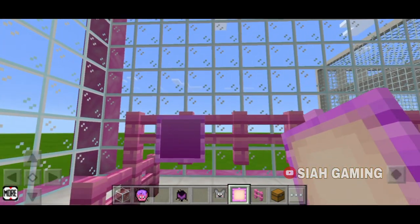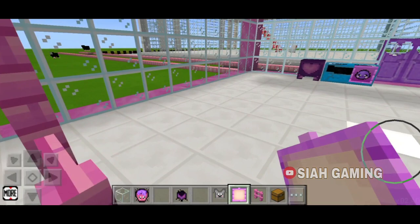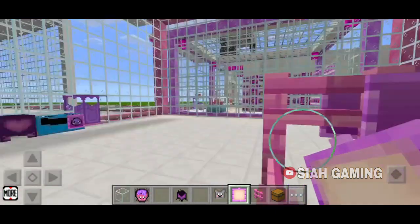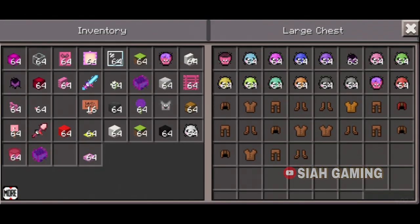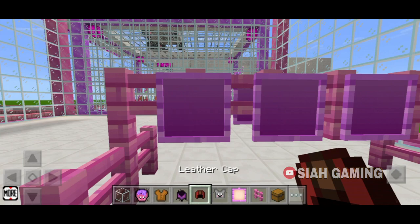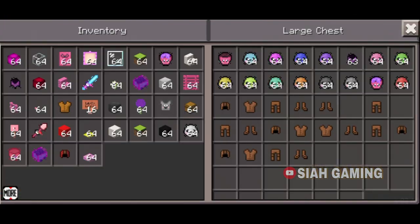Then take an item frame and just press on the fence. And now take the leather like that.